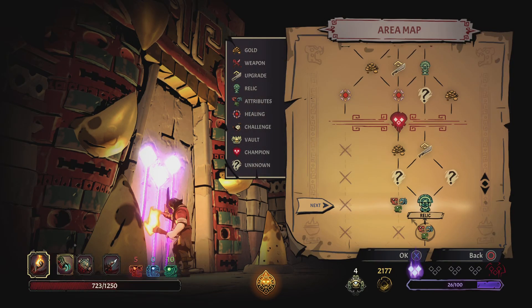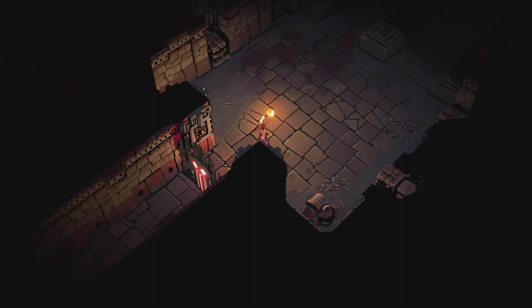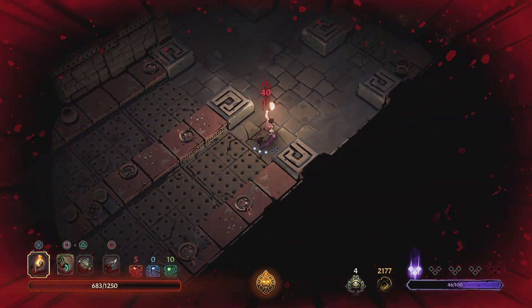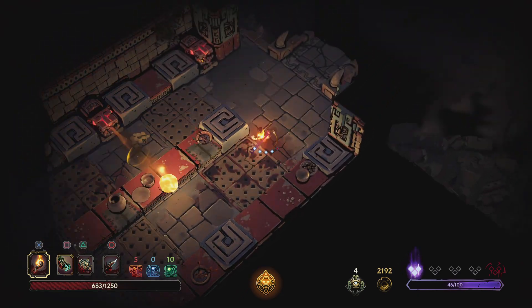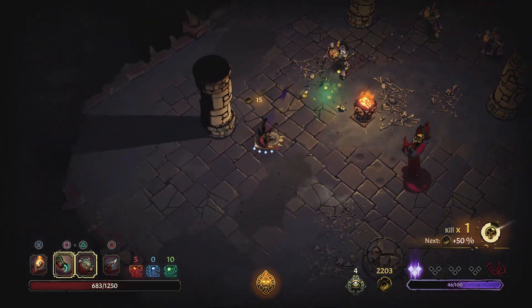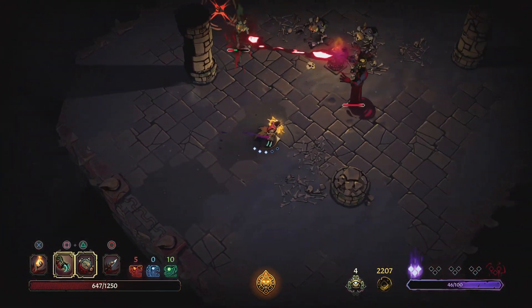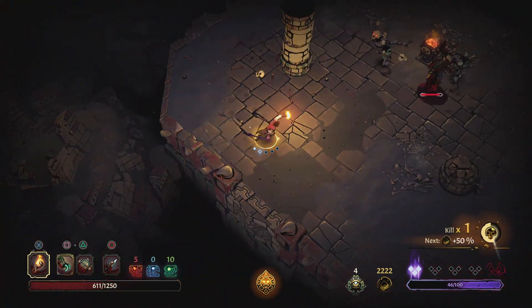I don't know if I want a relic right now because it means spending gold. I'll go attributes again — they're cheap. It's a bit of a different twist this run. I guess you just have to dodge roll through all of those. I'm going for it — I know there's gold back there but...